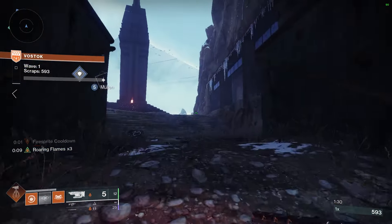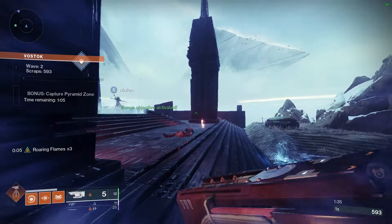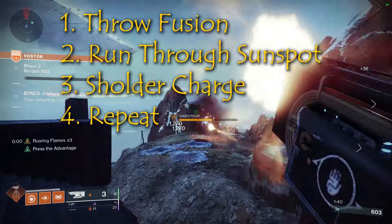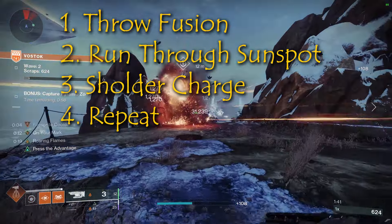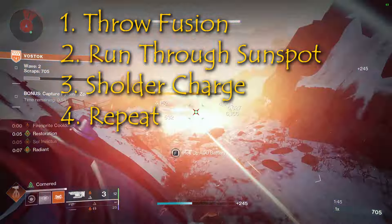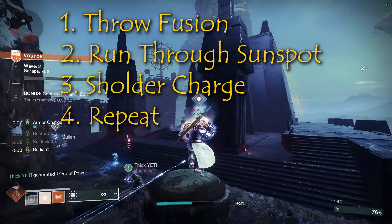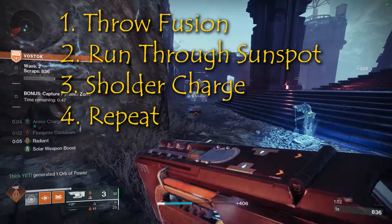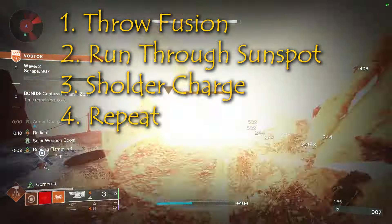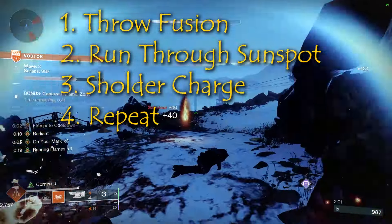The point of this build is to use your fusion grenade — be careful not to throw it too close to yourself because it can kill you. You throw the fusion grenade, hit a couple targets, get some grenade energy back, and it creates a sunspot. You stand in or run through that sunspot, hit something with a hammer strike or melee, cause those things to explode into an ignition, and you've now built up two to three stacks of Roaring Flames. By that time your grenade is back up.